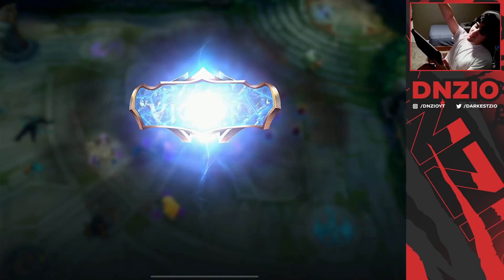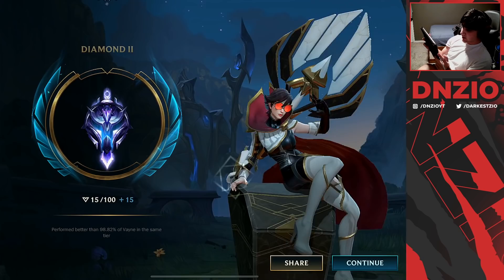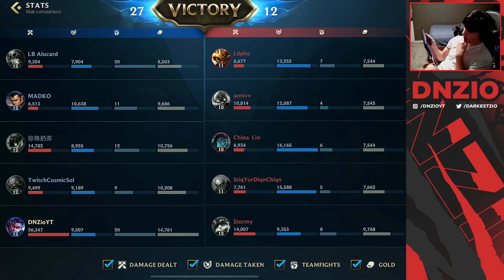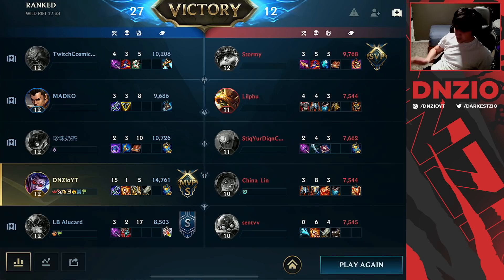Let's freaking go. A nice, smooth Vayne game — always the most satisfying. Nami did make a clutch play there in that bot lane fight, which could have changed the whole pace of this game. 15 and 1, Legendary. Most kills, most gold, triple kill, highest champion damage, highest turret damage, highest teamfight participation. 26k damage — if you compare the damage across all the charts, it's pretty crazy. The fact that Teemo did as much damage as Ziggs is low-key kind of scary. Anyway, guys, I hope you enjoyed the video. If you're new here, make sure to sub up — we're on the road to 50k subs and we upload daily Wild Rift ADC content. I'll catch you guys in the next one. Peace.